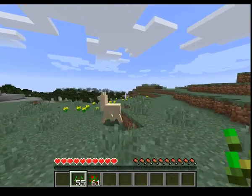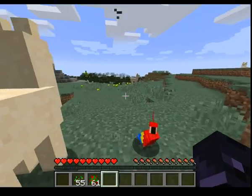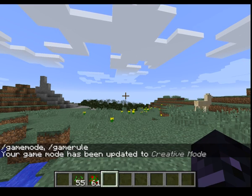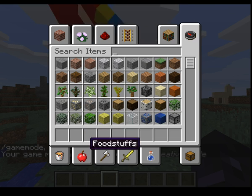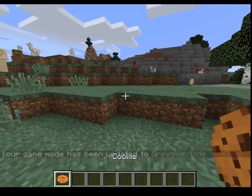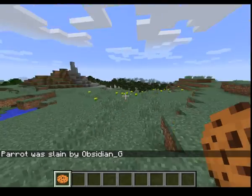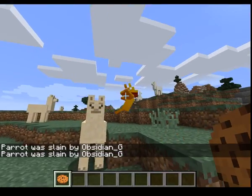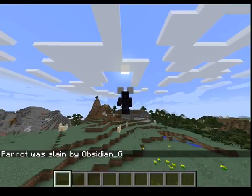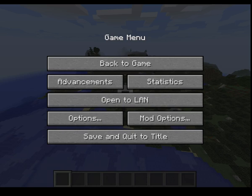Llamas spit at you as you can see, and you can also ride llamas. Also, cookies will kill parrots — think of it as a cookie too big for a parrot's mouth, you're basically shoving it down the parrot's throat. You can see it'll get poisoned. That doesn't work with llamas. Hope you guys enjoyed this little video — if you did please leave a like and I'll see you all next video.